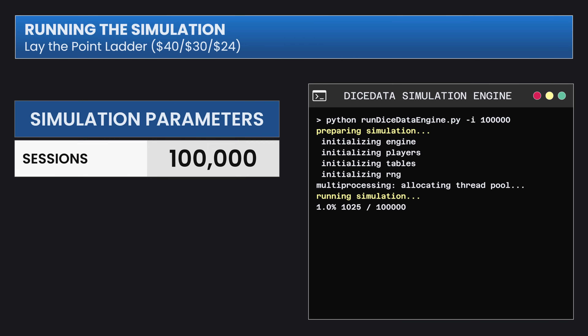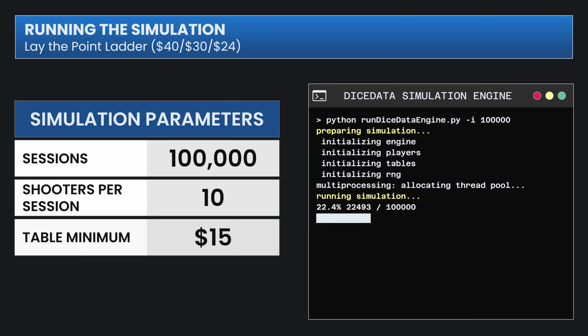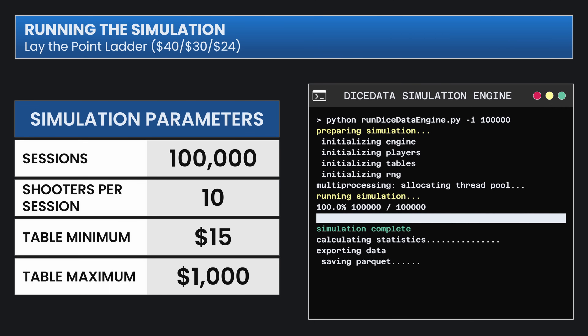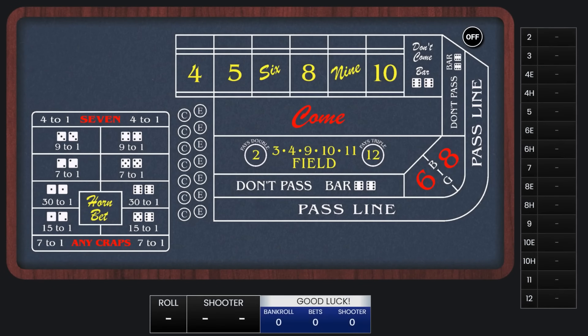We'll simulate 100,000 rolls and play for 10 shooters. The minimum is $15 and the maximum is $1,000, but we won't be hitting that maximum today. Let me explain the strategy as we play it out.